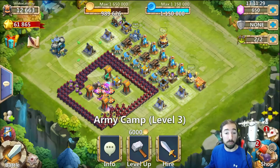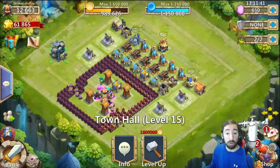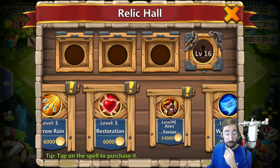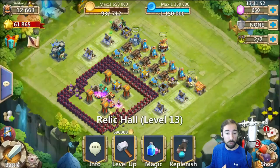Before we actually make the base, we want to level the Town Hall up to 16. We need 1.6 million gold for that. So let's go ahead and do some quick raids to get that process going.